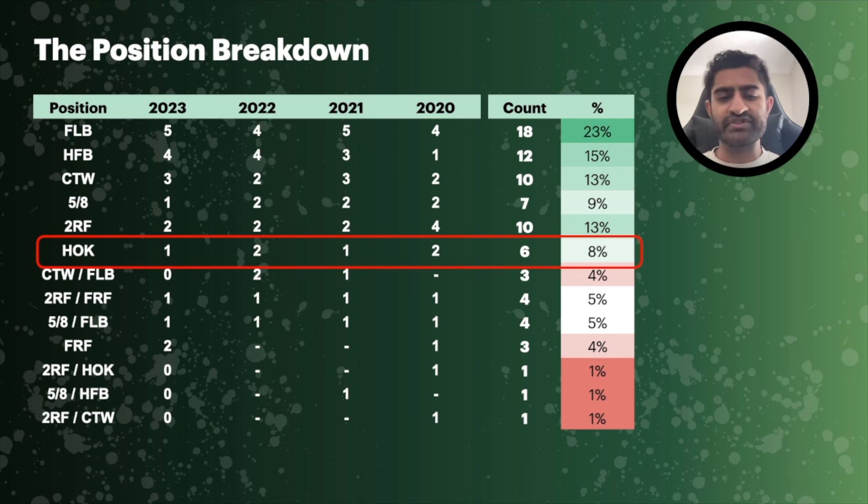That's why someone like Harry Grant always stands out — he's probably the only hooker in the game who can consistently say he has 100-plus point potential. A lot of players can throw in that game every now and then, but Grant does it more consistently. He's going to be a very popular hooker option. He is the best number nine to go for, but there are questions around whether he's worth the expense and whether you want to spend the money in that position — we'll get into all that.